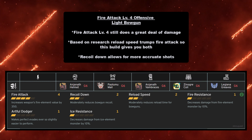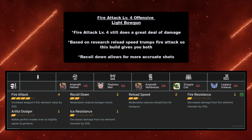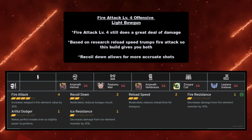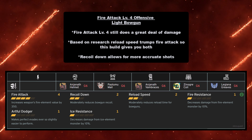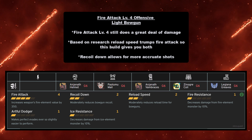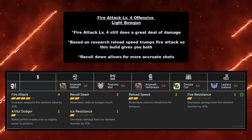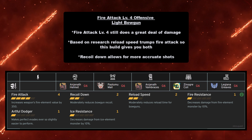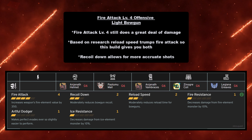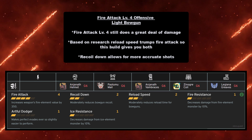Last for fire, we have the Fire Attack Level 4 offensive build for the Light Bowgun. Fire Attack Level 4 still does great damage, and based on research, reload speed actually trumps fire attack because attacking faster beats raw damage — especially since ranged weapons were nerfed. This build also gives you Recoil Down for more accurate shots at weak spots. You need Anjanath Helm at grade 6, Pukei-Pukei Mail at grade 6, Anjanath Vambraces at grade 6, Zinogre Coil at grade 6, and Legiana Greaves at grade 6.